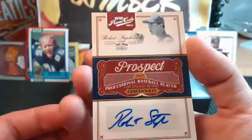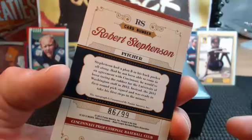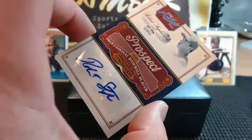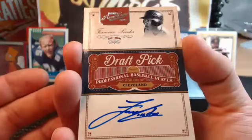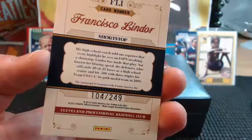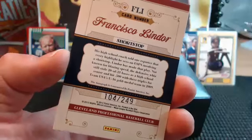Cincinnati's got another hit — Robert Stevinson, 86 of 99. The Atlanta Braves — that's you, Hotwire. Robert Stevinson, Cincinnati Reds — David D. On card autograph: Francisco Lindor for Cleveland, 104 out of 249. Kevin, is he still in the Indians organization? Yeah, he's one of the top prospects. The old John Redd AL Central hits.